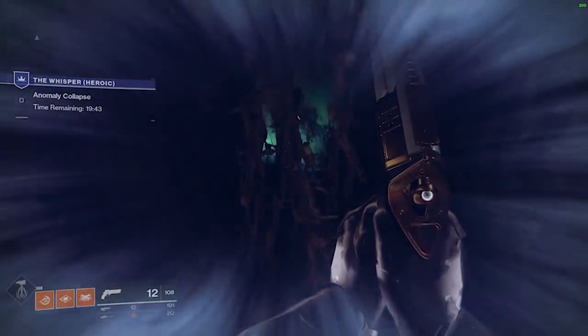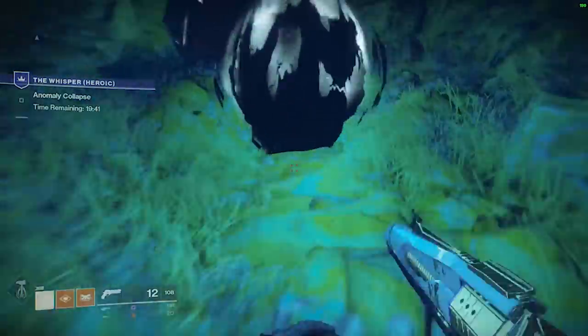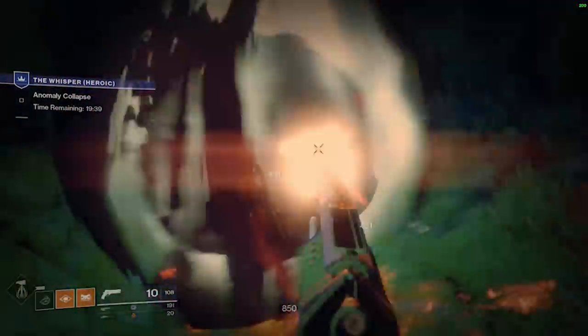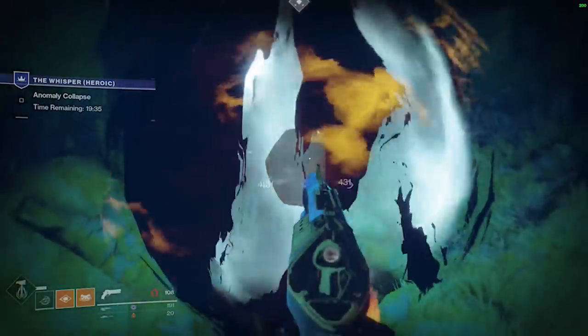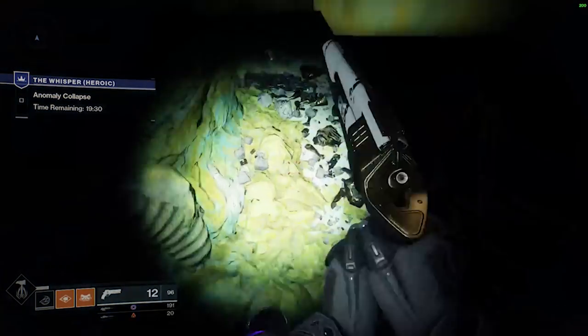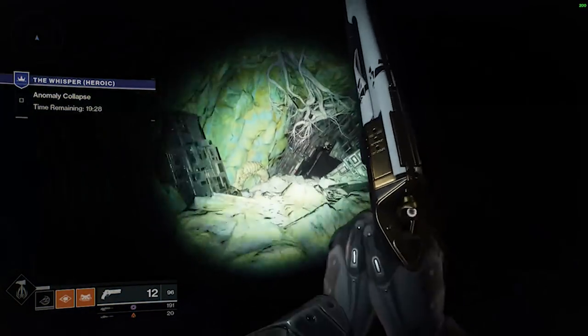You can skip the majority of the Lost Sector by jumping on a rock and then up to where the chest will be. Past the chest in the wall on the left is a hidden cave, and in this cave you will find a Blight. Shoot the Blight and a hole will appear in the ground — your entrance into the jumping puzzle.